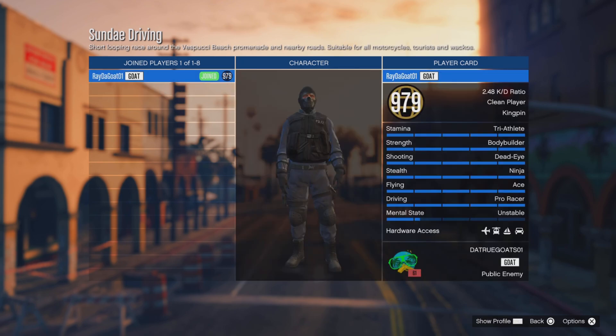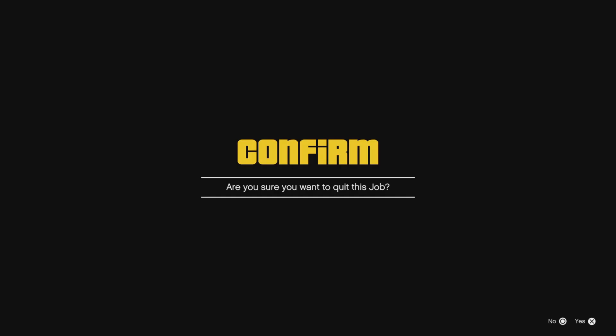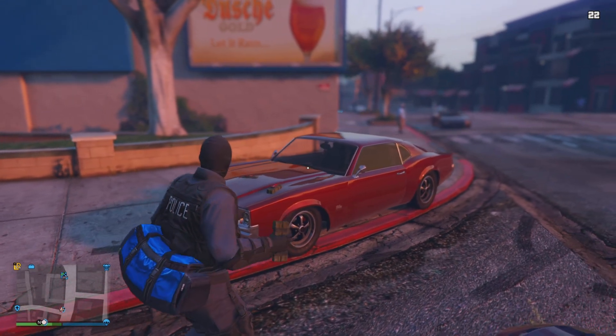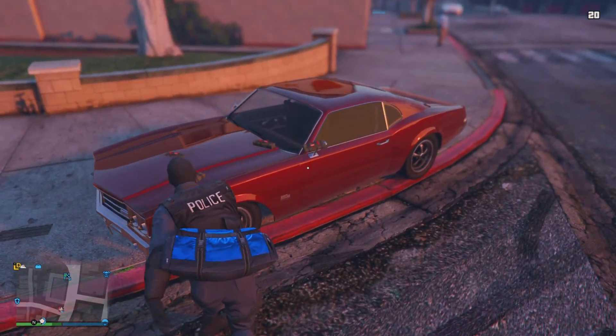Go to view players, kick. Once you kick your friend, all you need to do is leave the job. Once you spawn back inside the lobby, you're gonna put sticky bombs on the car.